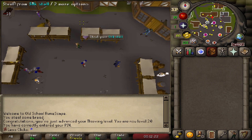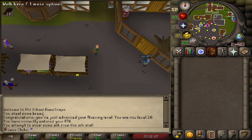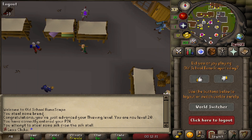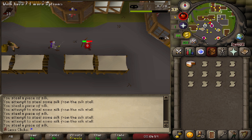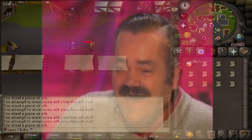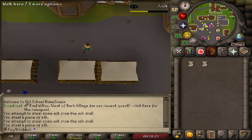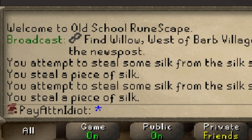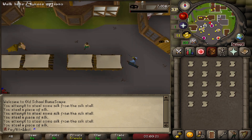Once you bank your cakes and hit 20 Thieving, go over and start thieving silk. Easiest way is to trap all the NPCs in the house to the north. If you can't, just pay attention — and that's a lesson learned the hard way. Lost a hardcore account there, so we renamed the new account 'Pay Attention Idiot.' Let's not die the same way again.